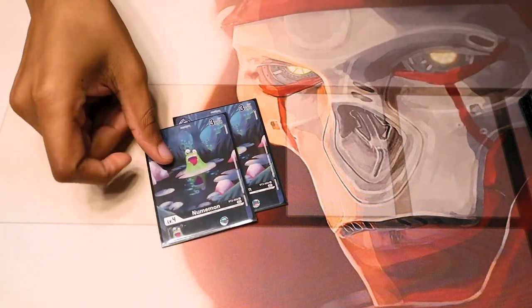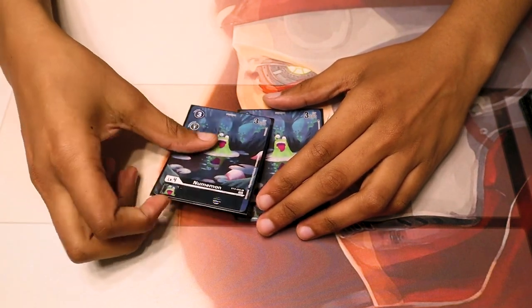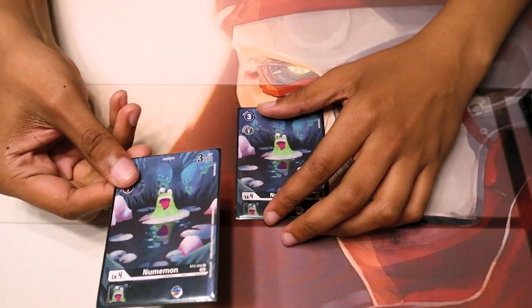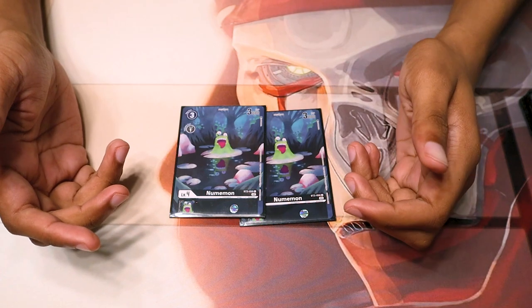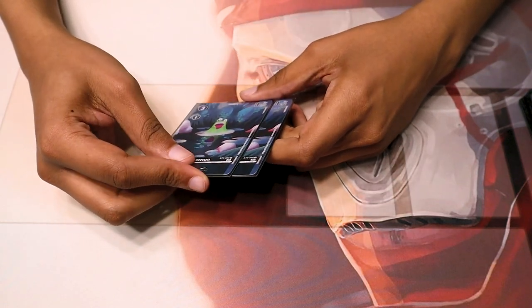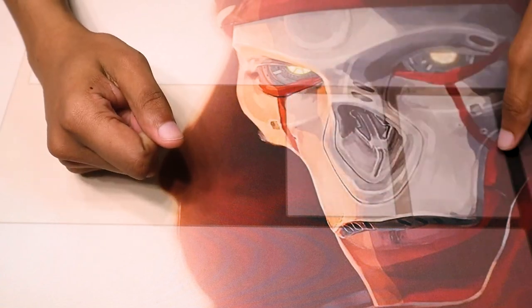We have two BT2 New Numemon. This is also a level 4, three play cost, 3k DP, and it Digivolves from a level 3 for one memory. This card is pretty big because it's a cheap level 4 to call out. It doesn't have any abilities, but it's a target for trashing with another card we'll get to soon. It Digivolves for one, so it helps memory-choke your opponent. I wouldn't run more than three but minimum two, because when deletion and board clears wipe your field, being able to throw down New Numemon and go into your level 5 — either King Sukumon or Etemon — is just really good.